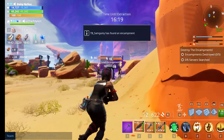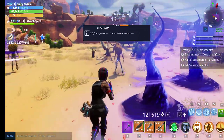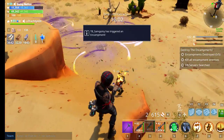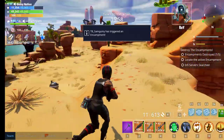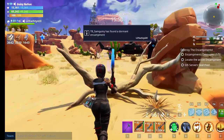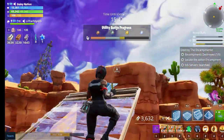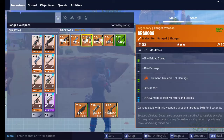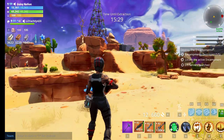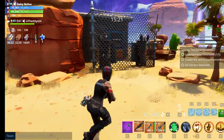This is the first encampment right here. Take out the enemies to clear the encampment. Sorry if I sound sick, guys — I've been having a pretty sore throat. We're going to go on to the next encampment. My favorite out of these is probably the Backbreaker. I'm glad that it comes in Energy. These are the rolls on it — I'm not sure if they're static, but it's crit damage and magazine size. I'm definitely going to keep the magazine size, headshot damage and whatnot. I might work on the rolls for this gun.